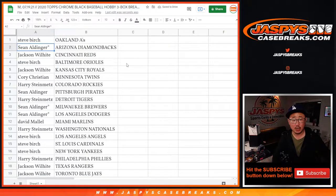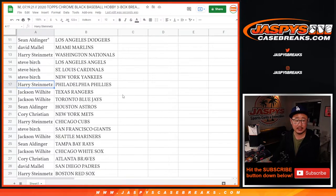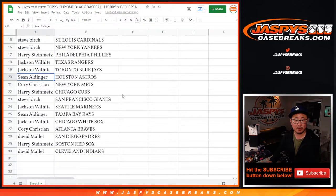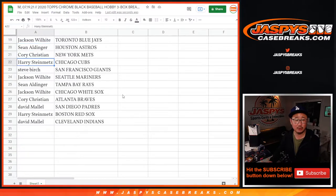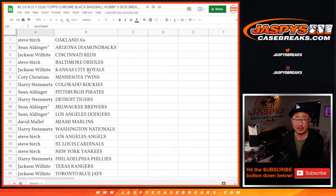Steve with the A's. Sean with the Diamondbacks. Jackson with the Reds. Steve with the Orioles. Jackson with the Royals. Corey with the Twins. Harry with the Rockies. Sean with the Pirates. Harry with the Tigers. Sean with the Brewers and my Dodgers. David with the Marlins. Harry with the Nationals. Steve with the Angels, Cardinals, Yankees. Harry with the Phillies. Jackson with the Rangers and Blue Jays. Sean with the Astros. Corey with the Mets. Harry with the Cubs. Steve with the Giants. Jackson with the Mariners. Sean with the Rays. Jackson with the White Sox. Corey with the Braves. David with the Padres. Harry with the Red Sox. And David with the Cleveland Indians.